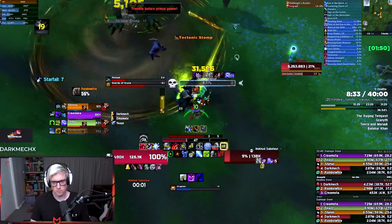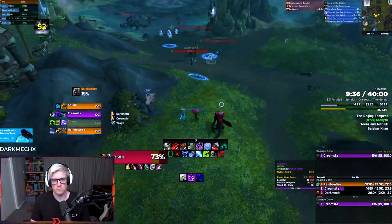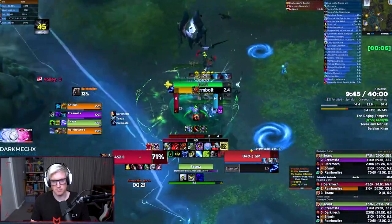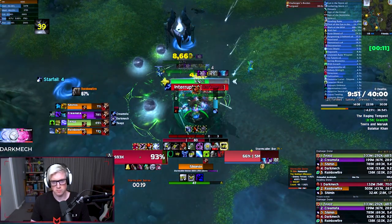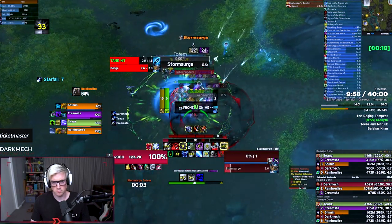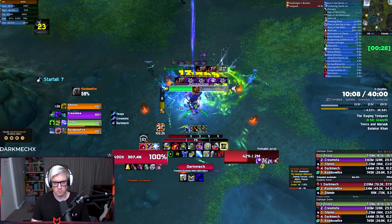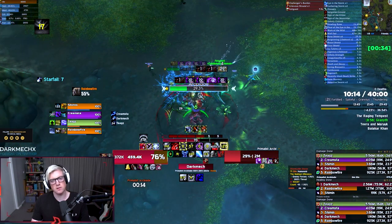Once we've killed this, we mount up and head over to the storm area. We still have hero on cooldown. If hero wasn't on cooldown, we'd go up to the waterfall pack and blow hero on it because there's a lot of damage that goes out. Since hero isn't up, we're killing this front storm pack first, then going to the waterfall. There are four stormcallers in this area to kill to activate the boss: Boro, Ragnar, Solongo, and Zari. They're all identical mobs with different names.